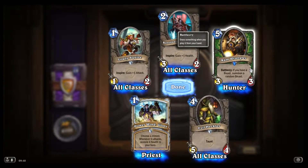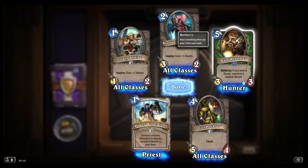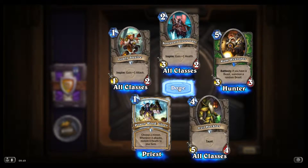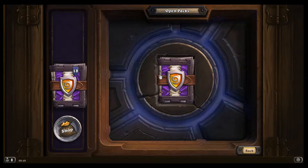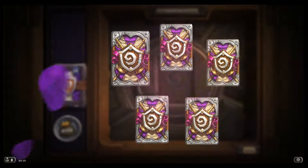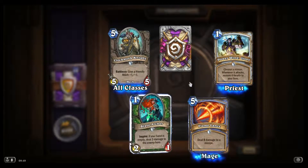Ram Wrangler — pretty expensive. I don't think it's worth it. Lowly Squire seems to be an interesting one-drop, but would you want to use your Hero Power on turn two? Usually not, right? Otherwise it's probably not worth it.